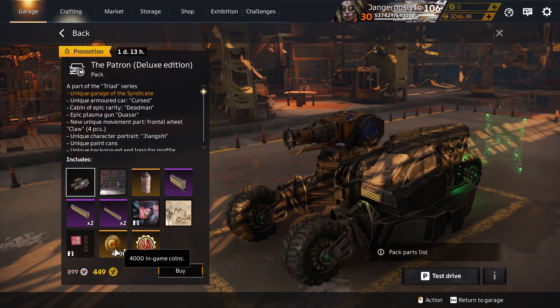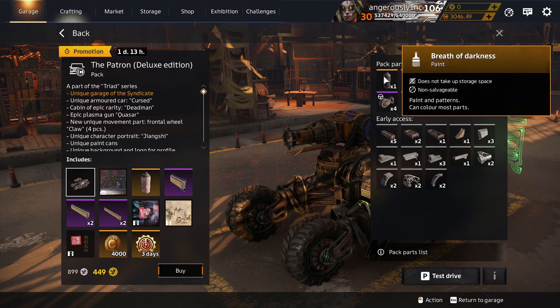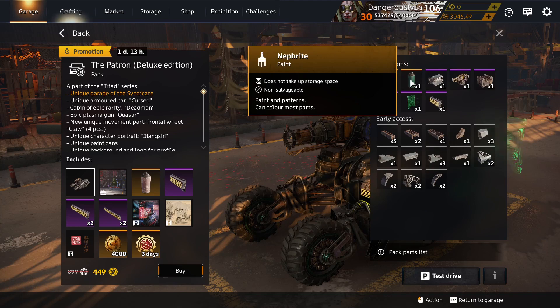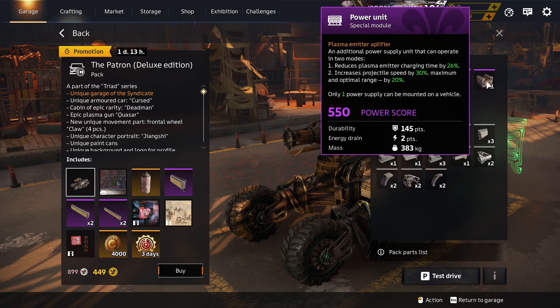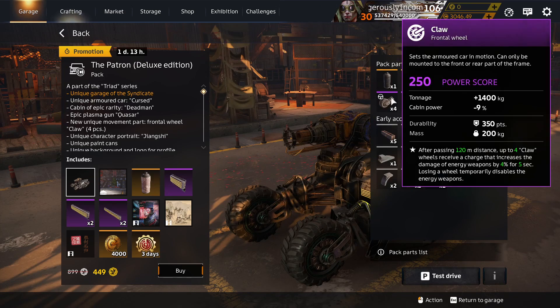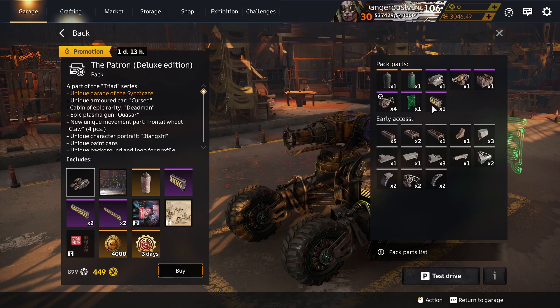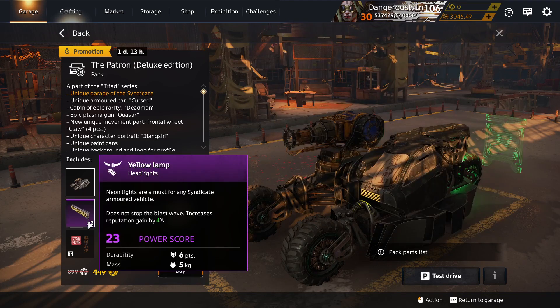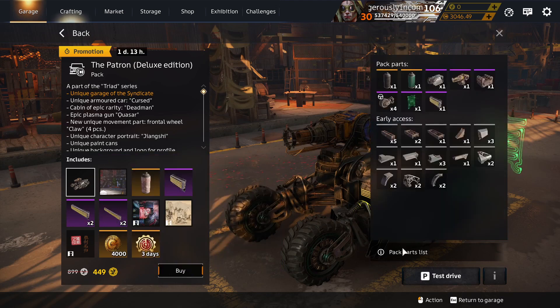Also returning for a limited period only: the Patron Deluxe Edition. What's unique to the deluxe? Breath of Darkness — unique to the deluxe edition. Nephrite Paint is unique to Patron packs. Deadman Cabin — unique to Patron packs. Power Unit — unique to the Patron pack. Claw Wheel — unique to the Patron packs. Seal of Authenticity, Short Yellow Lamp, Yellow Lamp, and Long Yellow Lamp — all unique to the deluxe edition.